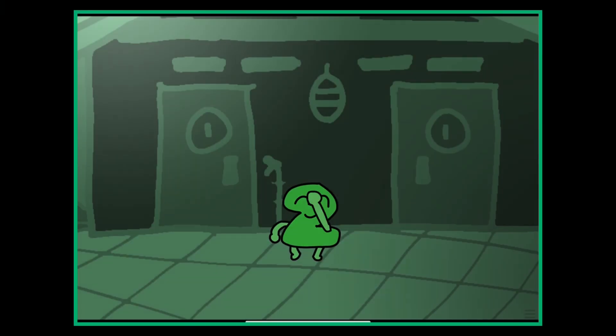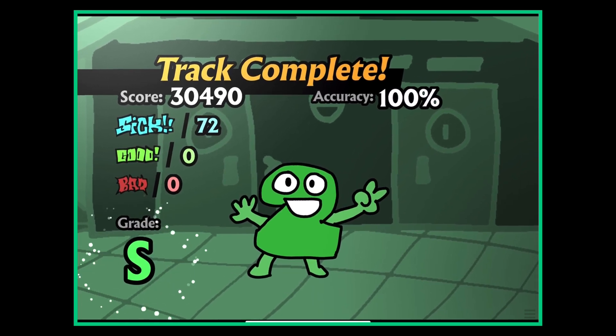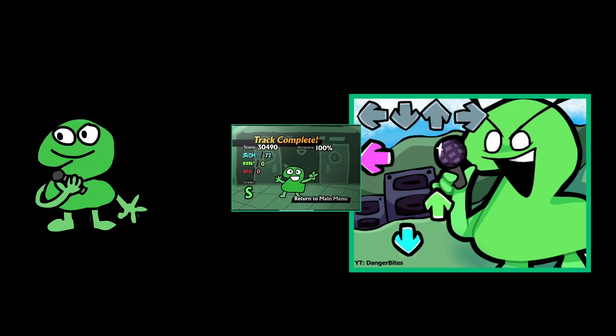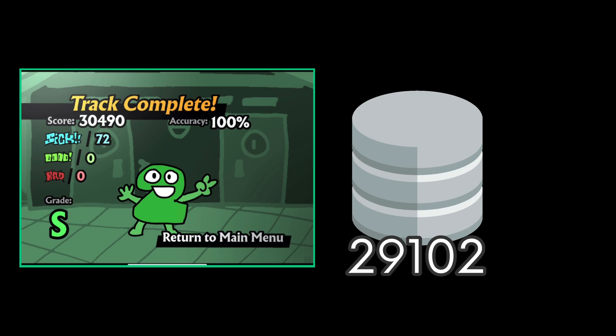Every time you complete a level, your final score and accuracy are calculated and sent to the server. The game records your combos and timing, which are sent to the server for verification. The server checks if the provided score is greater than the player's high score on that level — if it is, it sets the new high score.